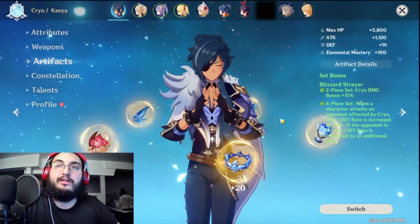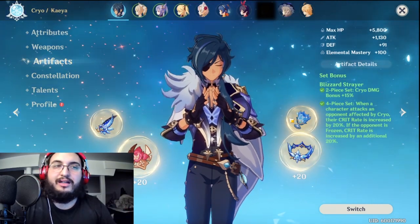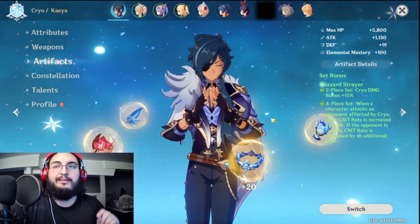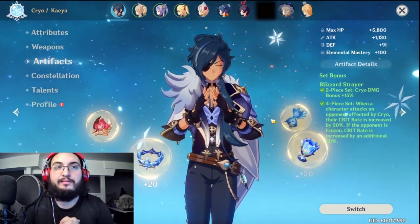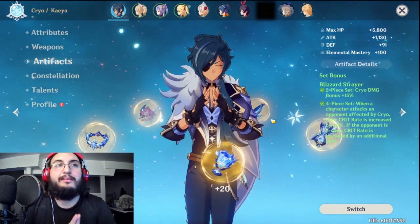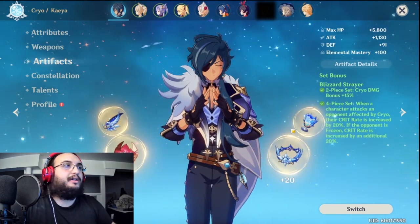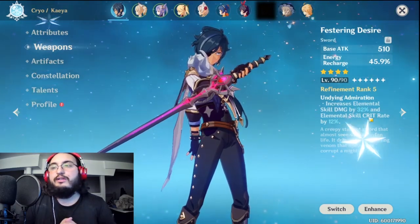The 4-piece set is really, really good. When an opponent is affected by Cryo, it gives you 20% crit rate — which is insane. I don't even know why this is so high. And after that, you get an additional 20% crit rate if the enemy is frozen. That means just from having this set, if you freeze a character — which also means they're Cryo-affected — you get 40% crit rate total, enabling Kaeya to have a very low crit rate base build and still do a ton of damage.